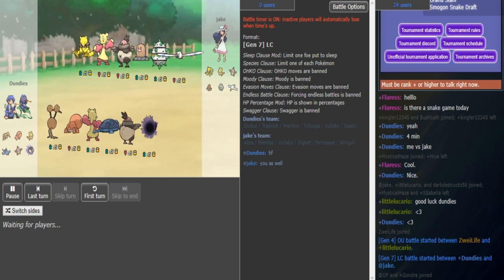Yo, what's going on everyone, SEAL back in another video. Today we've got a nice snake draft game between Jake from the Cobras versus Dundees from the Milotix.